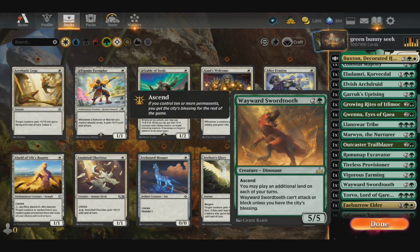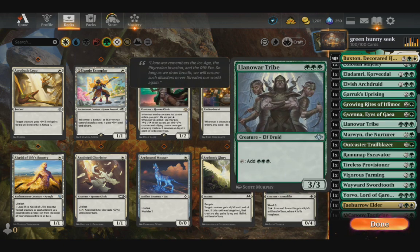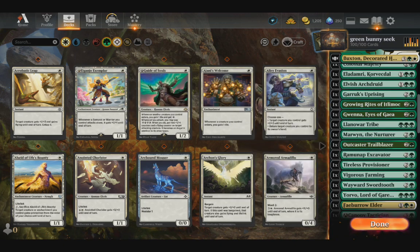It puts lands you control onto the battlefield untapped, and then at the beginning of your end step the topmost land in your library gets an additional mana permanently.